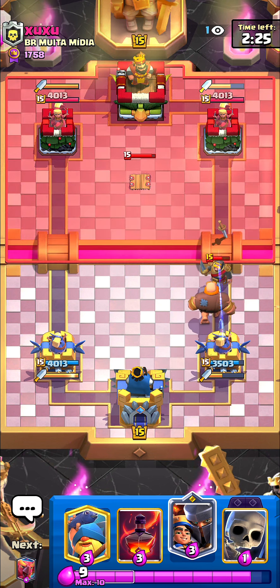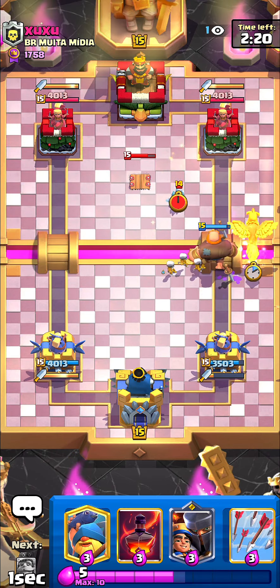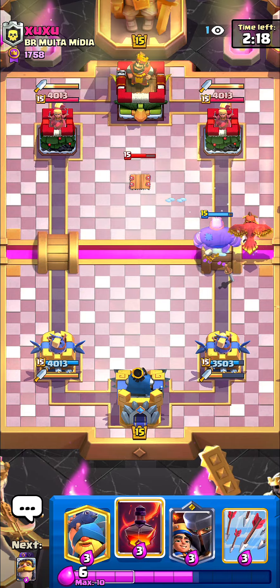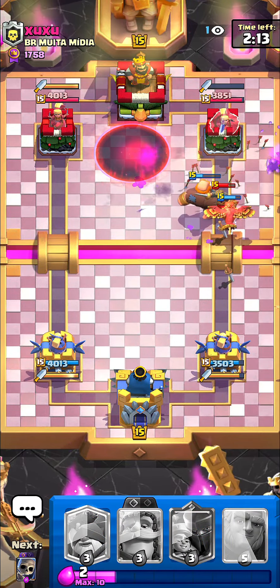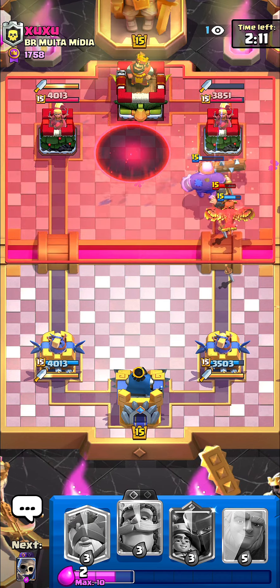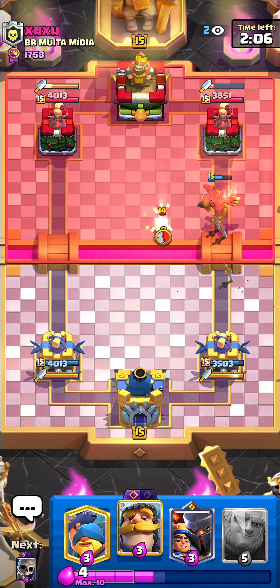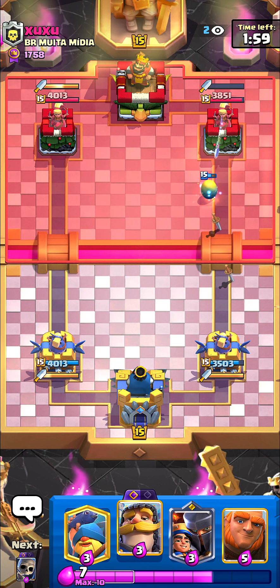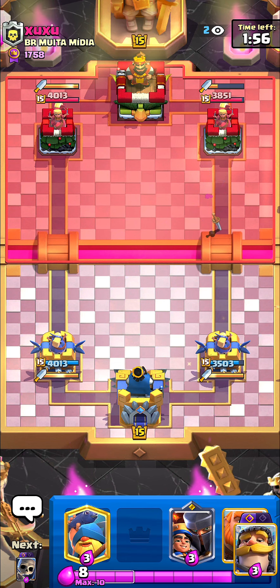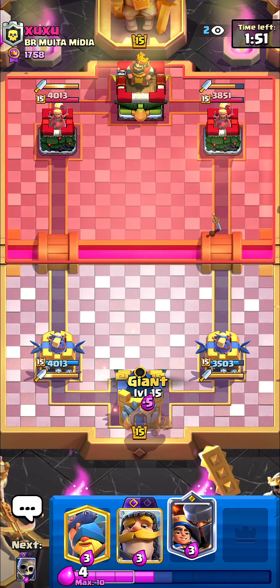For example, with skeletons: if you have level 14 skeletons and your enemy has level 15, your skeletons cannot kill the enemy skeletons — it's just one level lower. I'll just avoid that with arrows over there. We are up a lot of elixir right now. I'm 100% sure he's gonna play something for the phoenix, but I can go giant at the bridge because he doesn't have a clear hand.